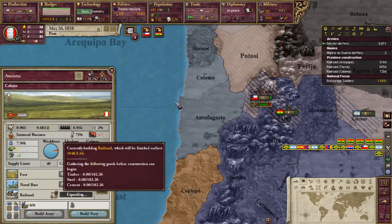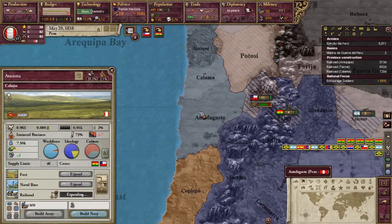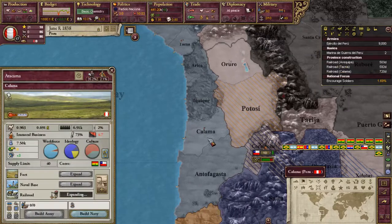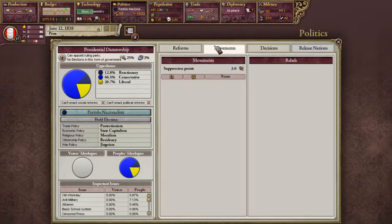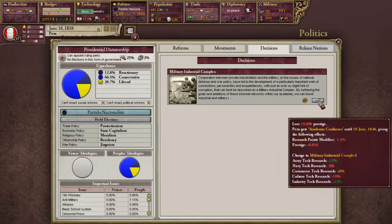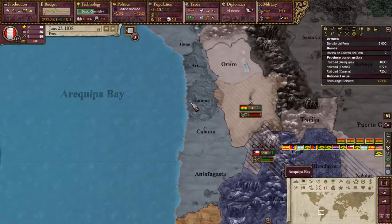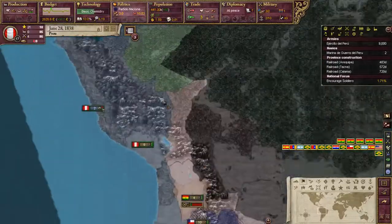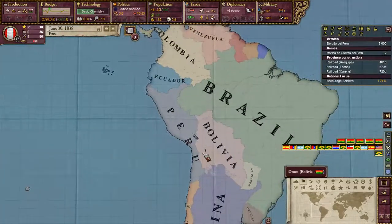So we'll expand this railroad right here. Now we're broke again. Let's see if that created any movements — no movements, that's kind of nice. So we're doing quite well right off the bat. We went from rank 40 to 17 in a very short amount of time. That is nice, I'm happy with that.